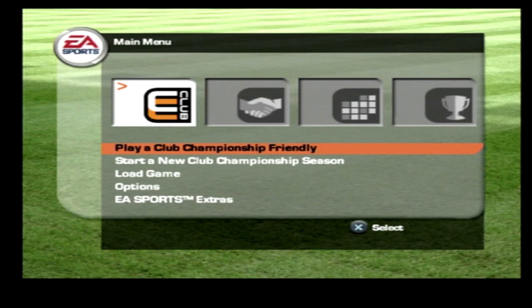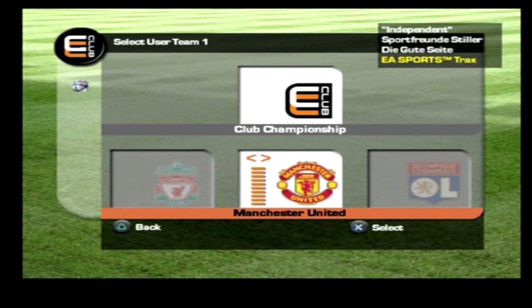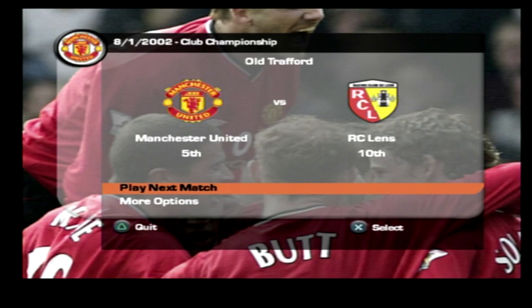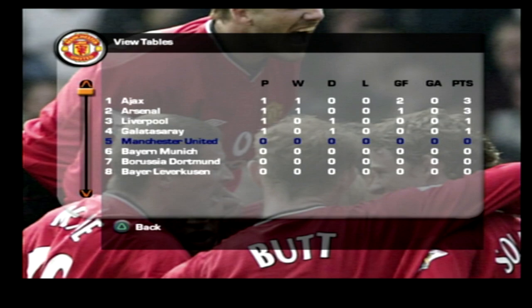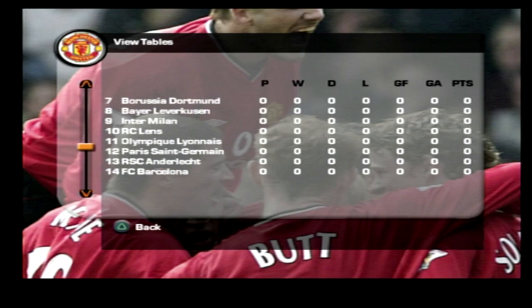Let's see what this whole club championship thing is. So it looks like there's all these different teams. Look at that old Juventus logo — the graphics are so blurry. Club championship analysis, manager Alex Ferguson. So it gives you a few bits of information. Is this like a Champions League? View tables — Ajax, Arsenal, Liverpool. So this must be like a European Premier League, a European Super League. It's pretty interesting.